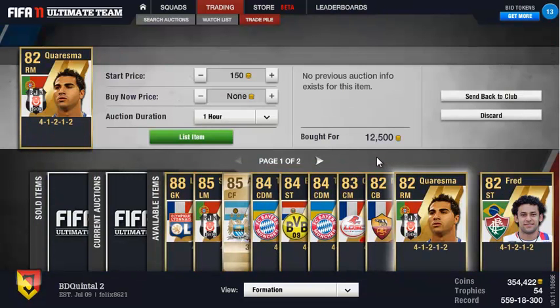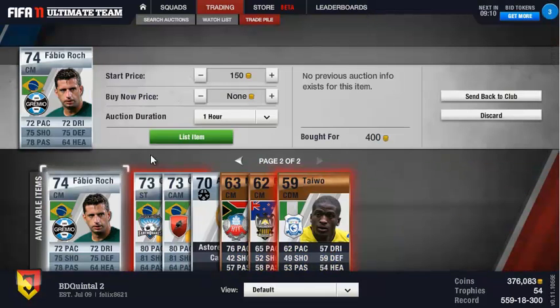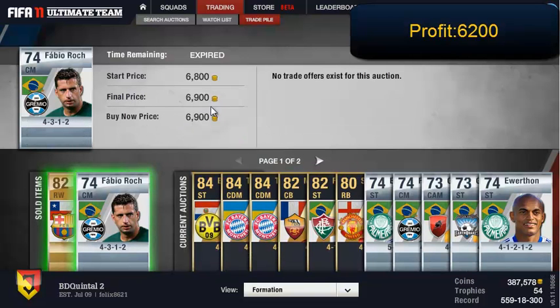We have Quaresma — a nice little player. I have him in my Turkish squad if you remember. Nice little 4k profit there. Then we have Fabio Rochem for 400 coins — very, very nice — and he sells for 6,900.